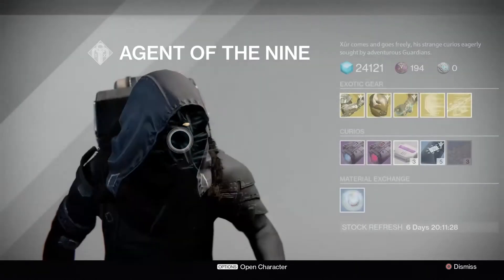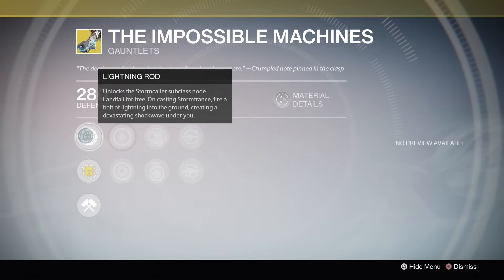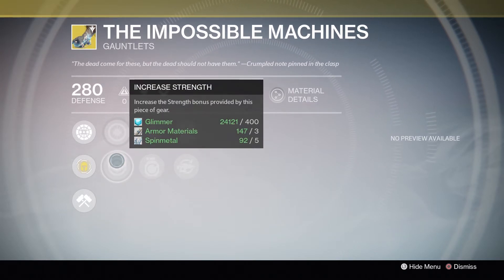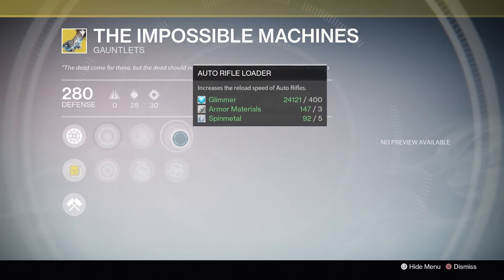Now we have the Impossible Machines. These grant the powerful Landfall perk free of charge. Blinkstrike and Superconductor are both excellent perks for PvP and PvE. Landfall deals tremendous damage, stuns, and disorients any targets who somehow survived. Pair it with Superconductor or Transcendence for the ultimate PvE ad clearance. Is it worth buying? Definitely yes.